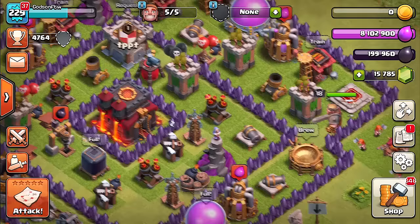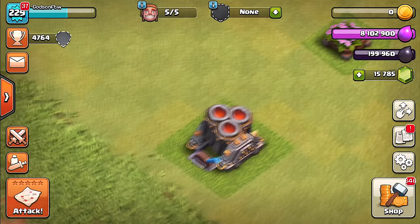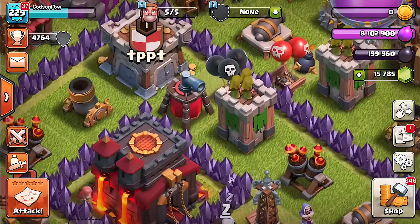We can only upgrade one of these, and I think that's how it is mostly on the day side. You can only upgrade one archer tower to the fast mode, one cannon to the double cannon, and one mortar to the multi-mortar. So they're only giving us one each. Who knows, they might let us do all of them, but I don't think they will — we'll have to see.